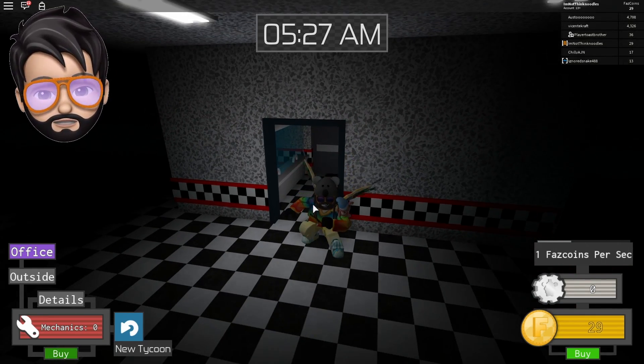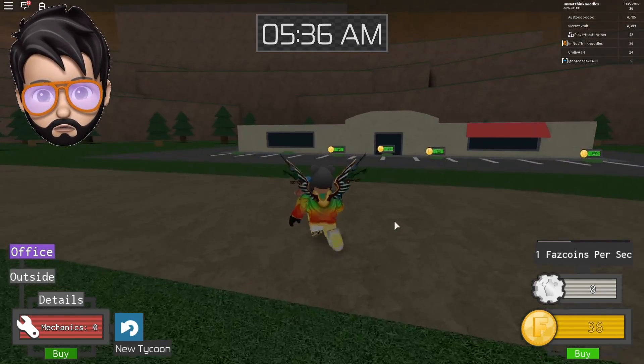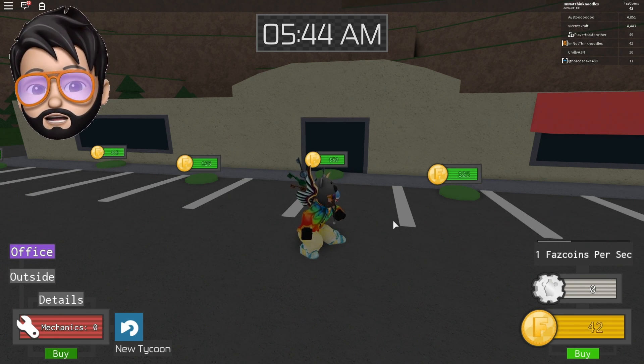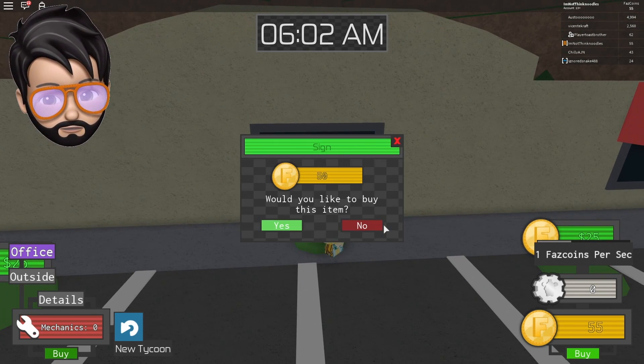This is really cool — and the cool thing about this, I think we played another one before, is that once you build it you can sort of roleplay it a little bit. In one of the previous ones I played the animatronics actually moved around. So I think this is done and we still have one fast coin per second. Let's go back outside. Now can I go to the office? I don't have an office yet. Let's put up a sign — maybe the advertising will give us more fast coins. We got the money now.